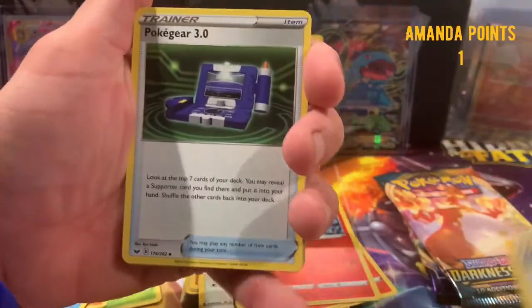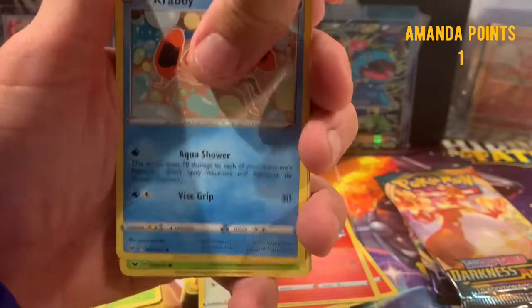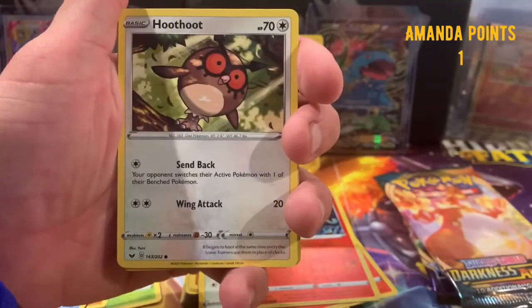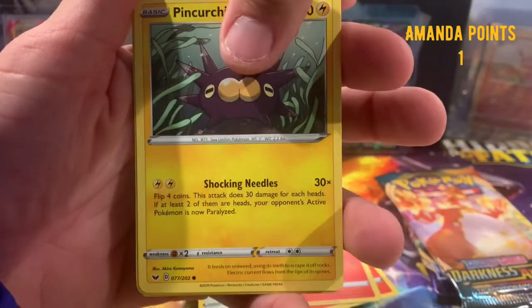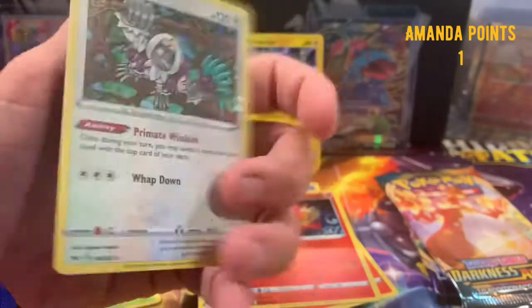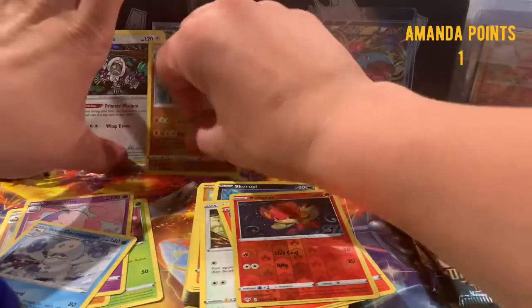Amanda gets that squad point — one point for her! We got Hop, Poké Gear 3.0, Sudowoodo, Azurill, Grookey — aww, he's cute, I love him — Mudbray, Hoot Hoot, Pin Curtain, and the reverse — Riding On — nice! And the rare: a holo Oranguru. See, I said it would be a holographic rare. We got two holos and a reverse holographic rare.